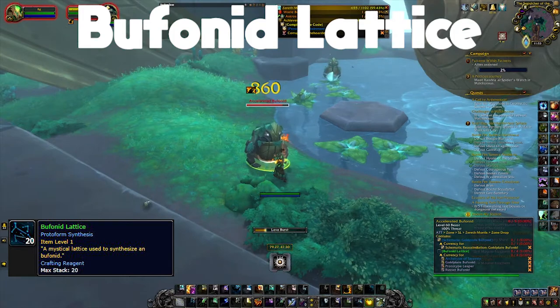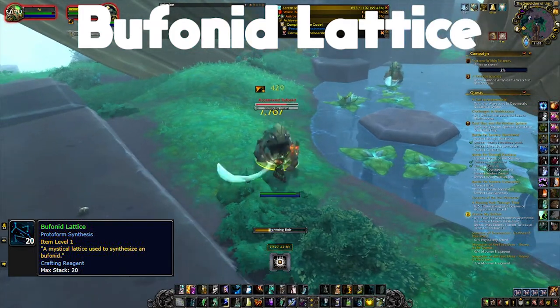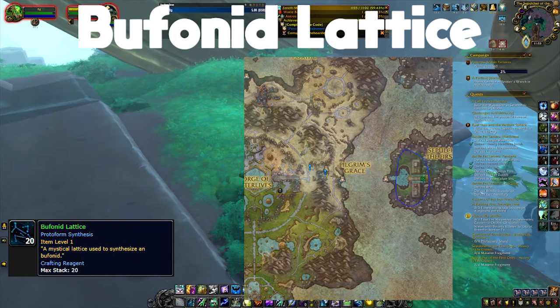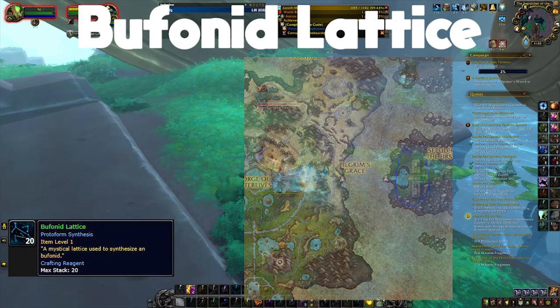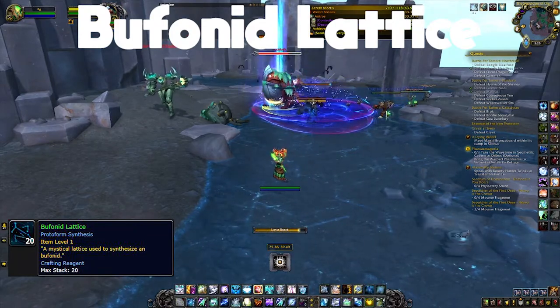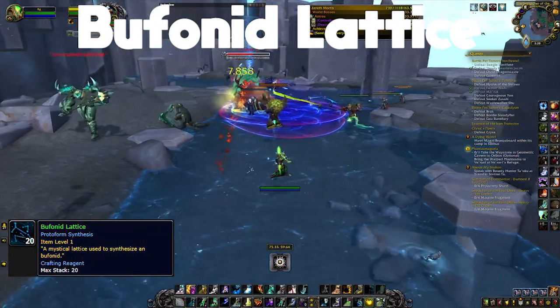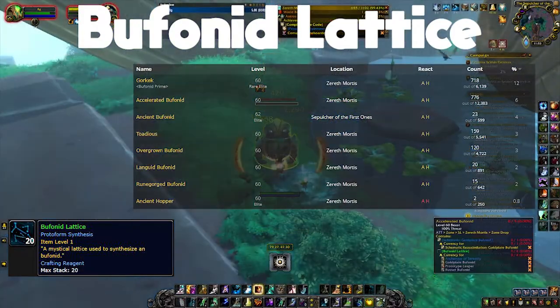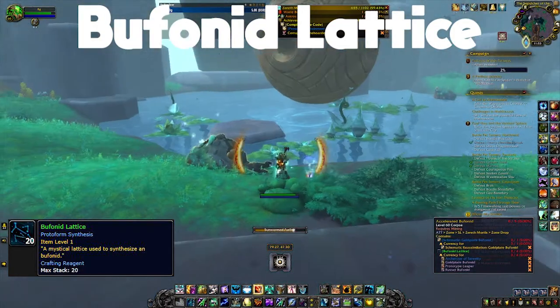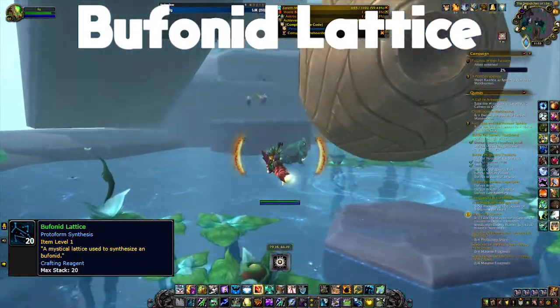For the buffonid lattice, the best place to go is the Sepulchre of the First Ones island. You want to fly around and kill accelerated buffonids. On top of that, you have a chance to kill Gorkek, the rare frog on the same island, and from those frogs you can get both buffonid lattices and a schematic we'll talk about in a second.